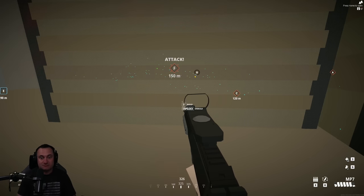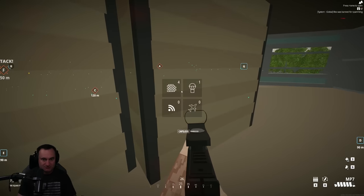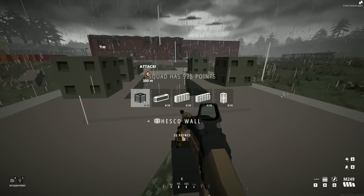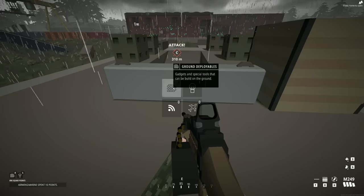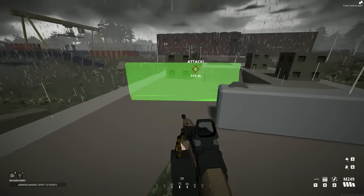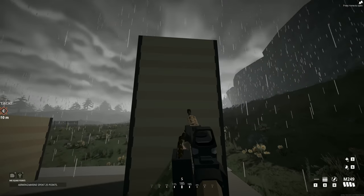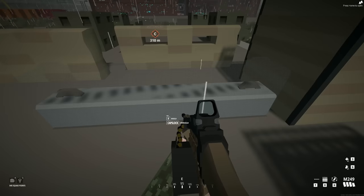Building fortifications is easy — it's also in the O menu. You have five selections. One of them is limited to the support class only. The other four are two types of sandbags, a HESCO wall, and a concrete barrier. These all require squad points, but they're pretty easy to earn. The support-class-only option is the double HESCO barrier — it's really tall, you can't hurdle or climb over it, and it was added after the first couple of days of early access.